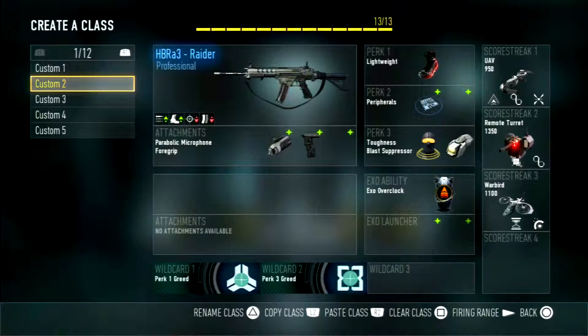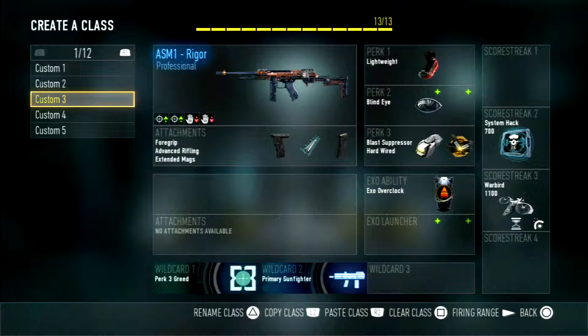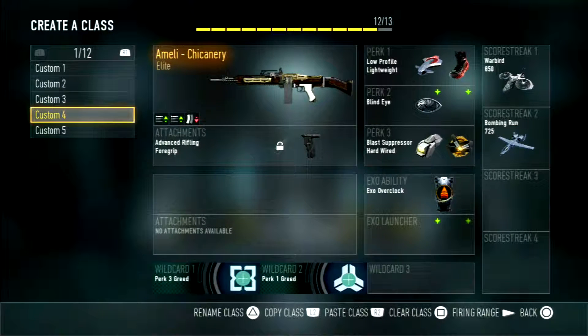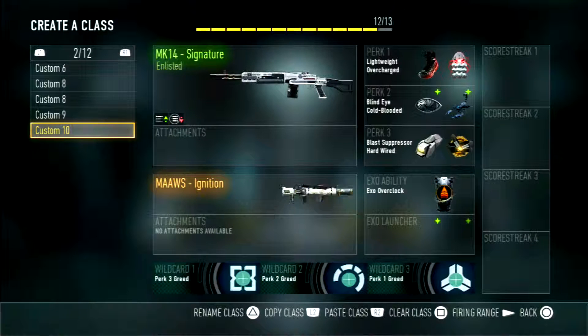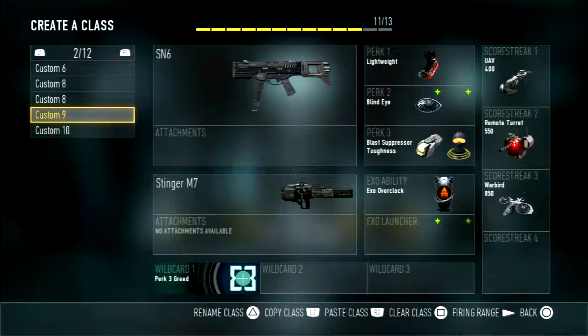I used the HBR83 Raider for my second class because I had the insanity, but I got rid of it — not sure why. I'm just going to quickly flip through the rest of them. Most of them, like the elite chinerary or however you say it, I don't really use — I just have them just in case.